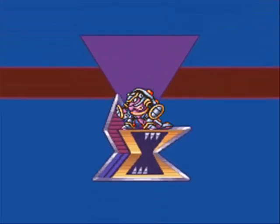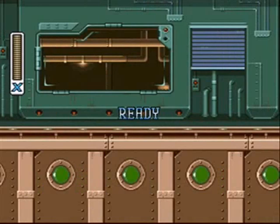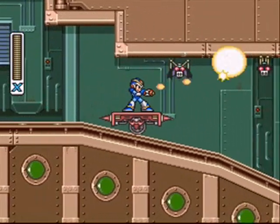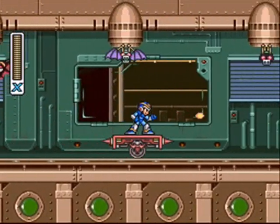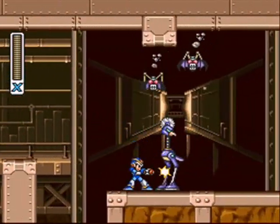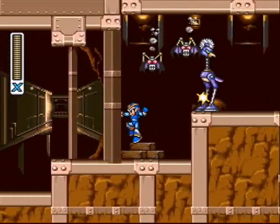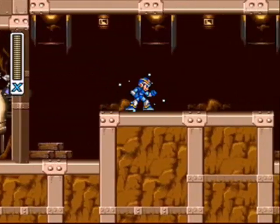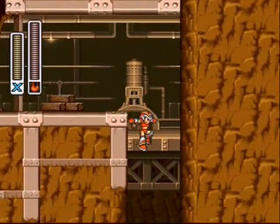And he is Armored Armadillo. Armored Armadillo's stage is the best stage for gathering energy for your sub-tanks, because you need a full health bar to collect energy for your sub-tanks, and this place is easy to not get hit. There are so many enemies here that are one-shot kills, great for collecting health. So if you ever need to fill up your sub-tanks, Armored Armadillo's stage is the way to go.